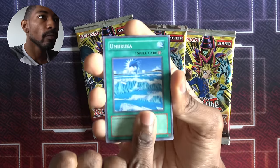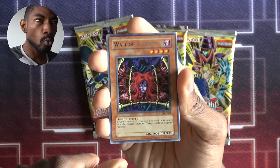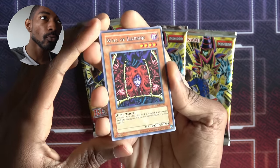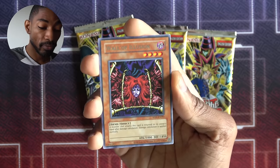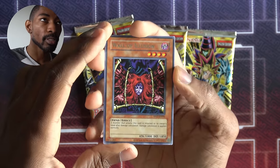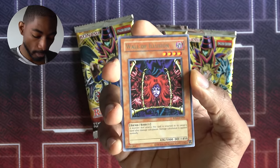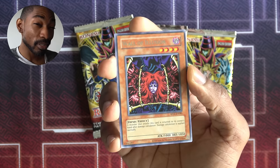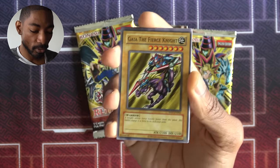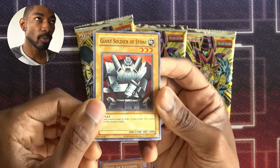Retro Pack number one: Umiiruka, Shining Angel, Rising Air Current, UFO Turtle. An interesting card that I don't think either of us has pulled — Wall of Illusion. It's just a rare, but this is really good. 1850 defense, and any monster that attacks it gets returned to the hand after damage calculation. That's a pretty big deal — it can out a ritual monster or a high tribute monster in a way that makes it tough to get back on field. In this series, it's probably better than Giant Soldier of Stone because that keeps getting nerfed by Gaia Power. Really cool. Wall of Illusion. Gaia the Fierce Knight, Elegant Egotist, Twin Headed Thunder Dragon, and Giant Soldier of Stone.